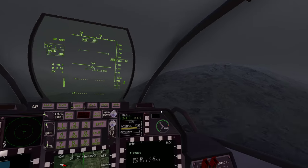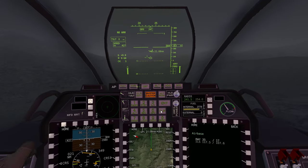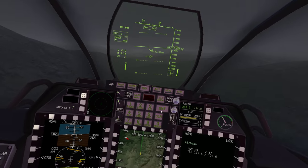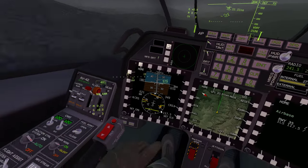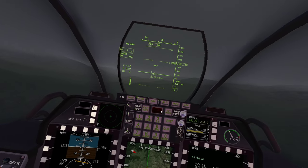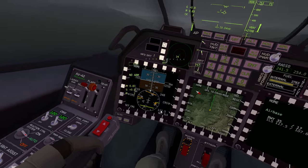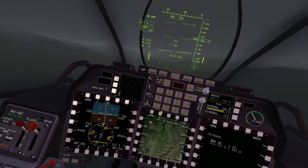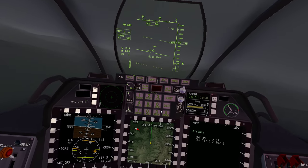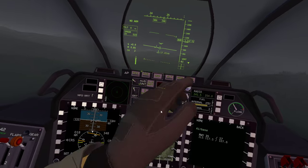Every time I take my hand away the altitude warning goes off. So the ILS - I know the direction of the runway and the distance, which is all shown there.